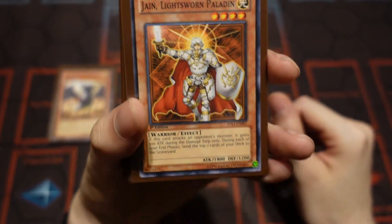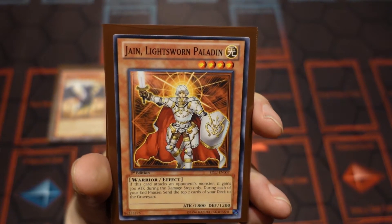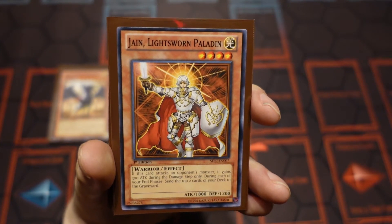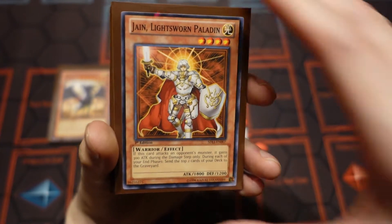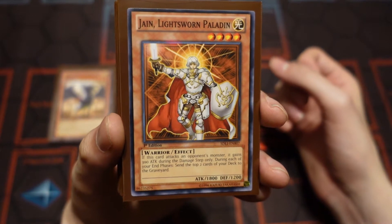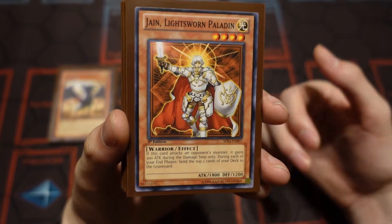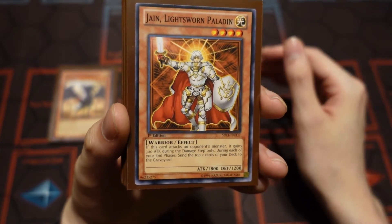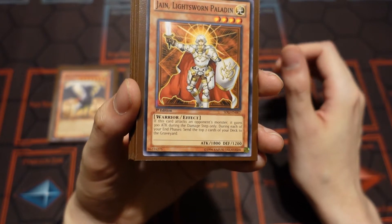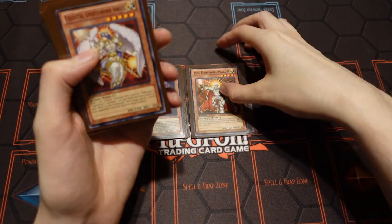Jain is really good, guys. With the version I'm going to go with, I would only use two Jains. There are a lot more better ones like Raiden that you definitely want to use three of. She basically just gains 300 attack when you attack a monster during the damage step. So when I enter the battle phase and go to attack, she gains the 300 making her a 2100 during the damage step only. And then when I end my turn, I send two cards from the deck to the graveyard.